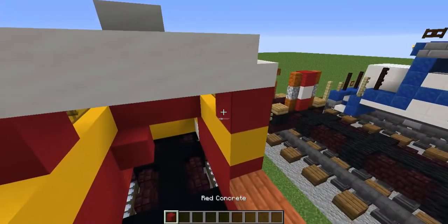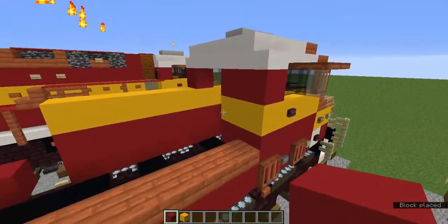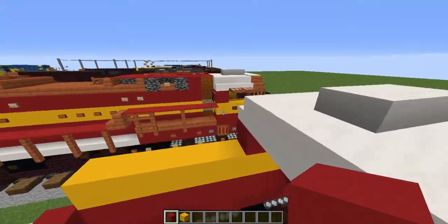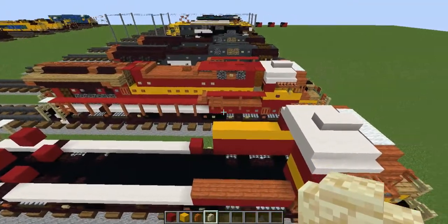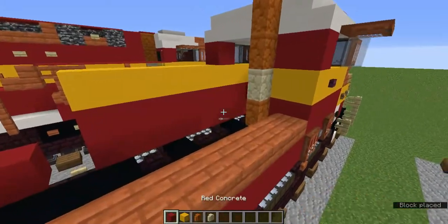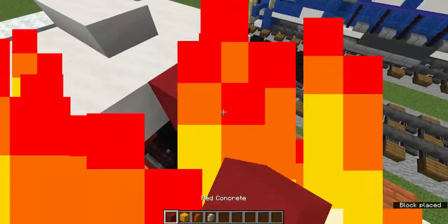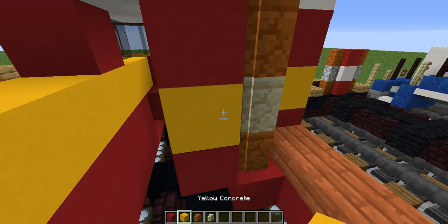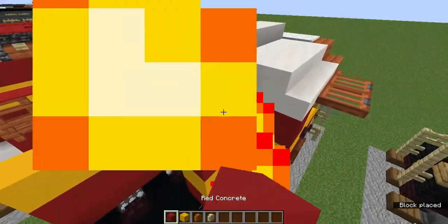Go to the left side and above these six red concretes, add acacia slabs. You see this row of red concrete and yellow concrete — repeat that row going back a block on the left side. Then grab the red sandstone wall and the normal sandstone wall. Add a red sandstone wall here, a regular sandstone wall, then two red sandstone walls. Add a red concrete there and fill behind these red sandstone walls with red concrete, and behind the regular sandstone wall with yellow concrete. Behind there add red concrete, a yellow concrete, and two red.